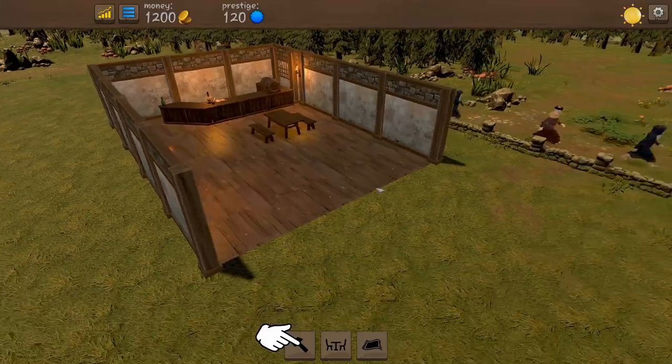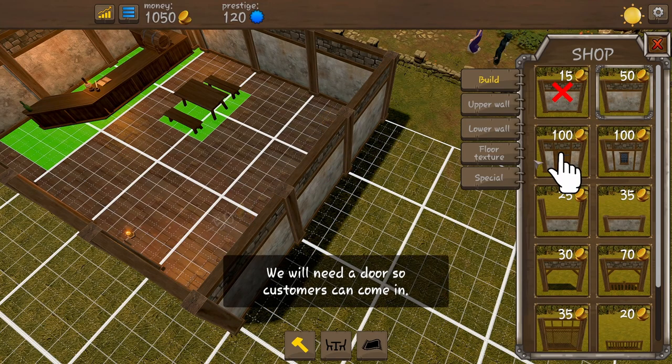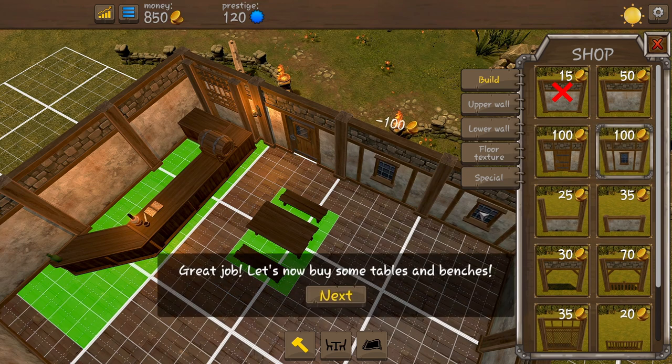So we have a wall missing as you can see, so we will just close that off like so. We also need a door — well yes, that would help. They want me to put it there so we will do. We'll probably redesign this anyway. And they want to put a window in there, so there we go.